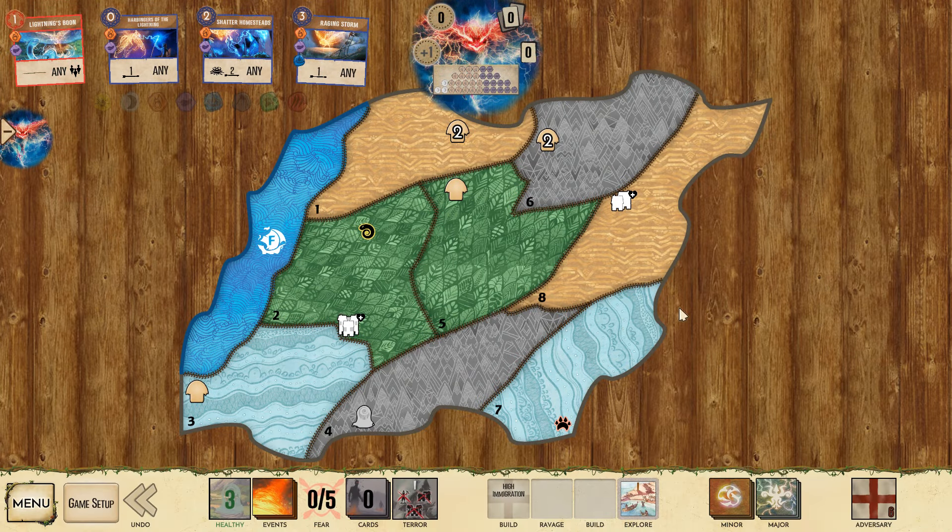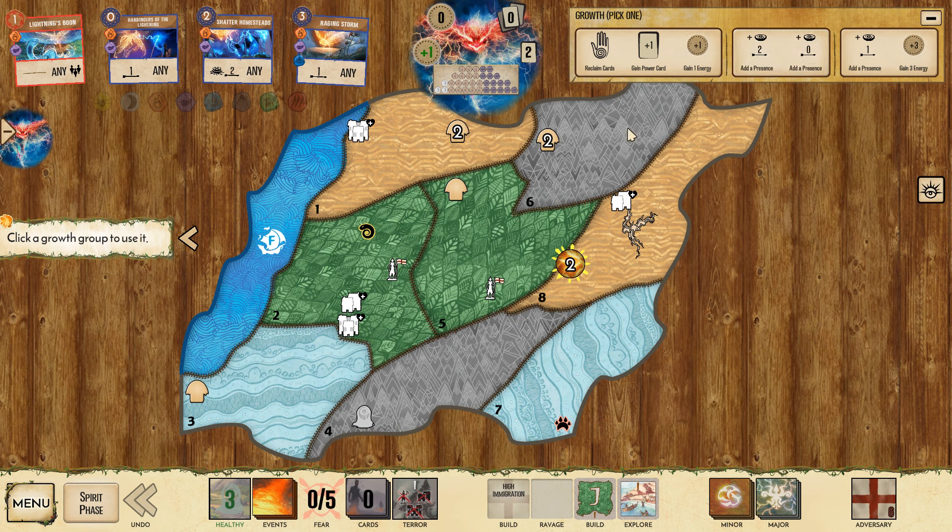Starting off in the jungles. On board F, I like to put three presence into land number two, so that way I can sacrifice a presence if need be. Everything is within range one of the sacred site. And if I were to do that right now, in order to protect that presence and not let it just die immediately, I would need to shatter homesteads on the two and then strife off the city.